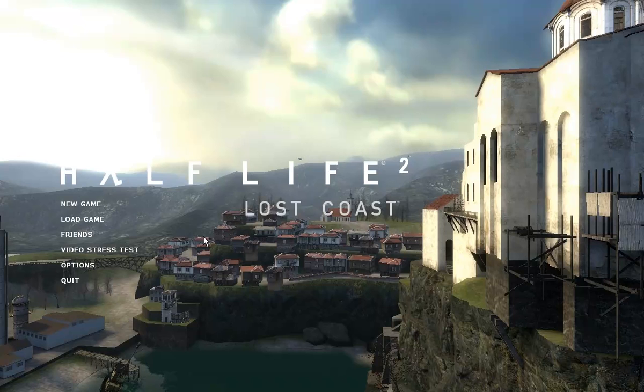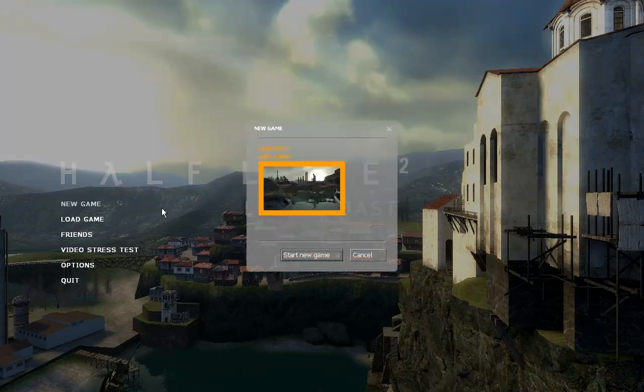Okay, hello everyone. My name is Simon and I guess this is a test episode of my architecture tour of Half-Life 2. This is of course Half-Life 2 Lost Coast, as you can see. It's a technology demo for Half-Life — before Half-Life came out, they made this to show people some of the technologies that will be in the game. And it's got some interesting architecture here. It's got a little monastery on top of a cliff, so let's have a look at that and we'll see how this goes.